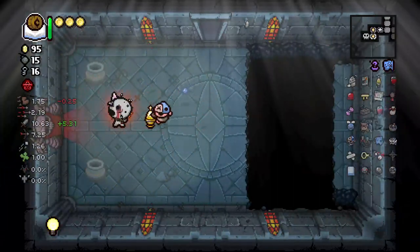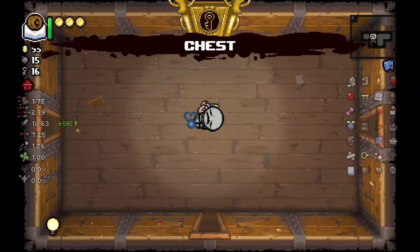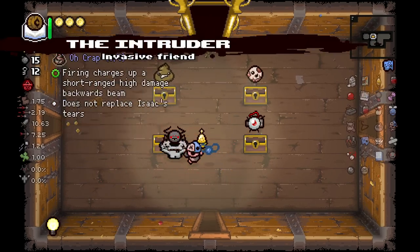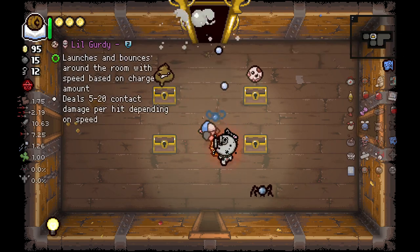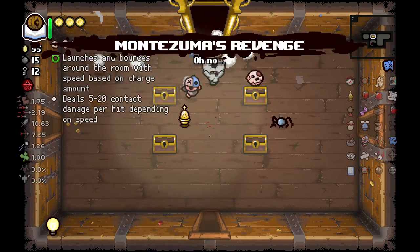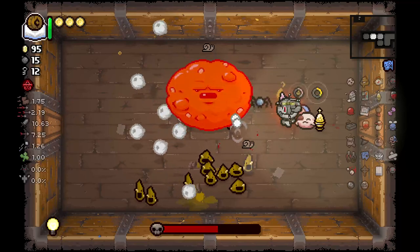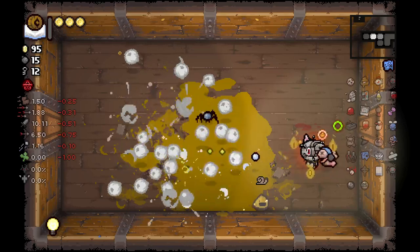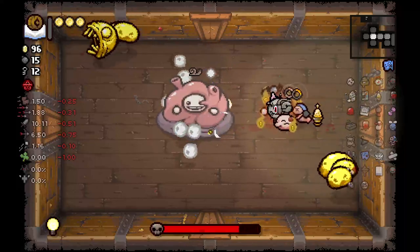I'm gonna blow myself up here just for the clout — and I got damage. We got to the hardest part. One more floor to go. Montezuma's Revenge — and oh, some very good items all of a sudden. Technology works really well — I like that a lot. Let's go do some damage. Technology might have been the move — I'm loving it.